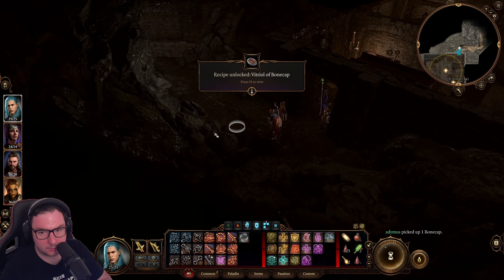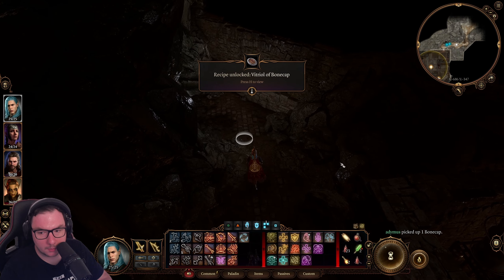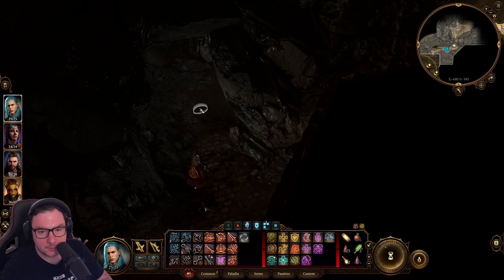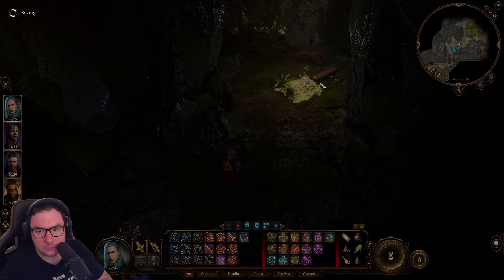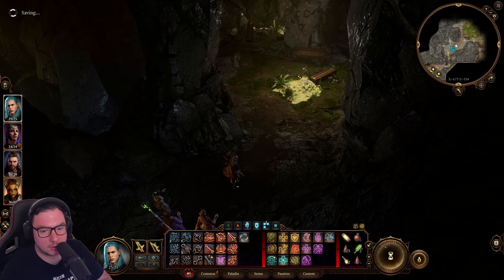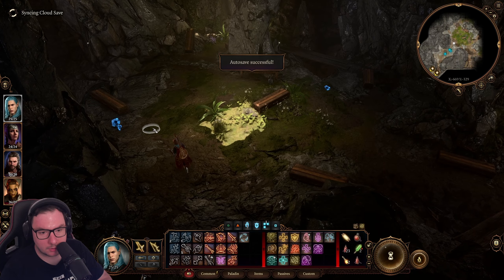Bone cap. Okay, vitriol of bone cap. Let's see what we can find. Saving — okay, probably we will have a combat or an interaction coming up.